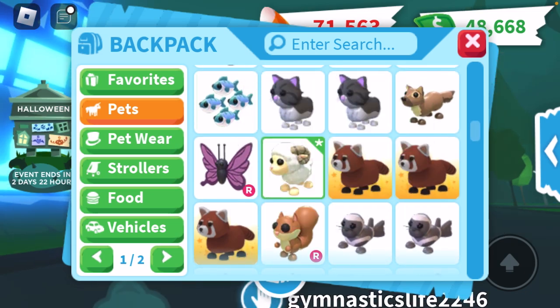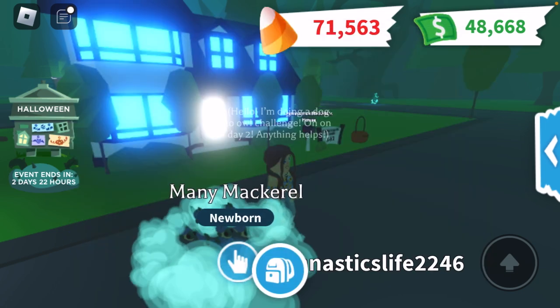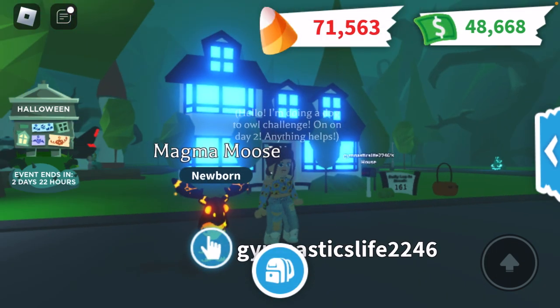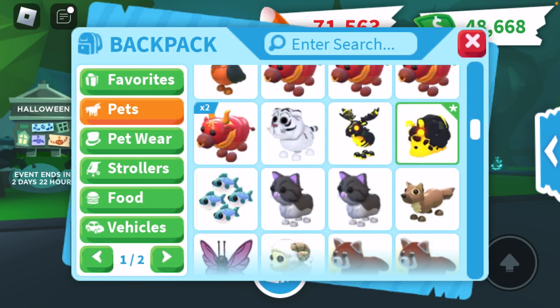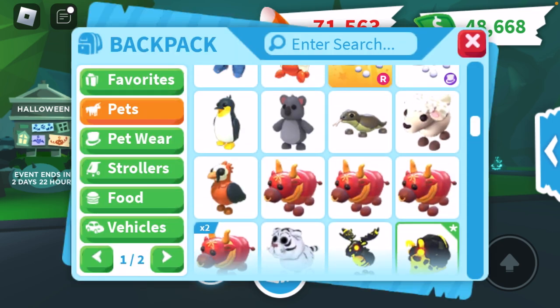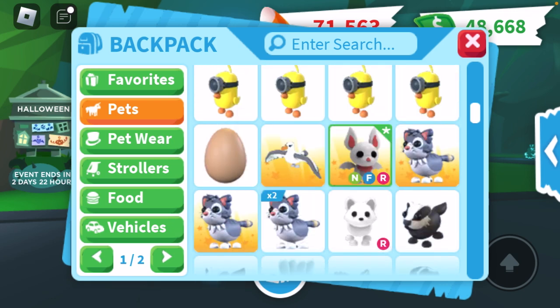We also have a ram — they're really really cute pets. Save your money because the farm theme is coming in two days and 22 hours — probably two bucks pets and one Robux pet. We have the manta mackerel, which I feel is really underrated. I recently got a magma moose, and I also have the magma snail, so I'm just missing one more from that set. Oh, and we have a hydra — I love hydra so much, I need to change its name. We also have White Chocolate.